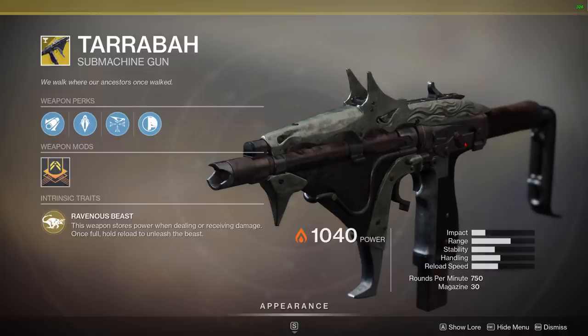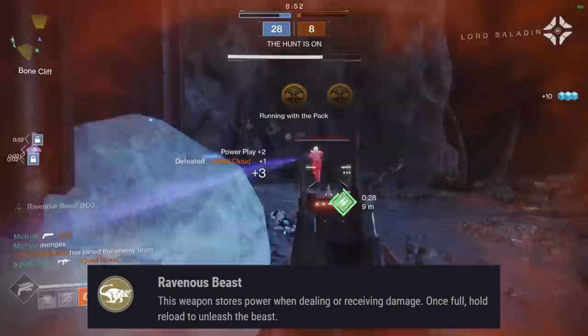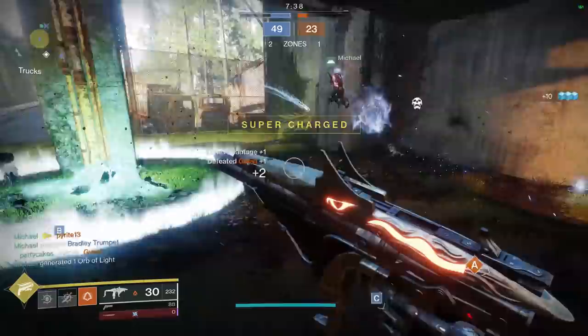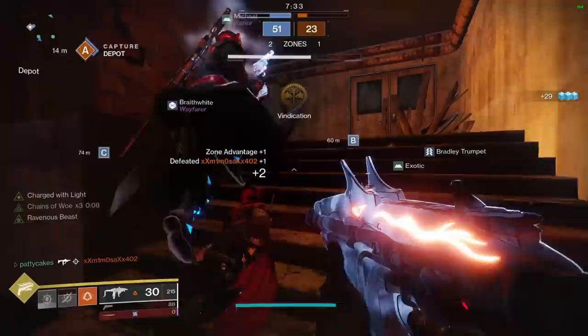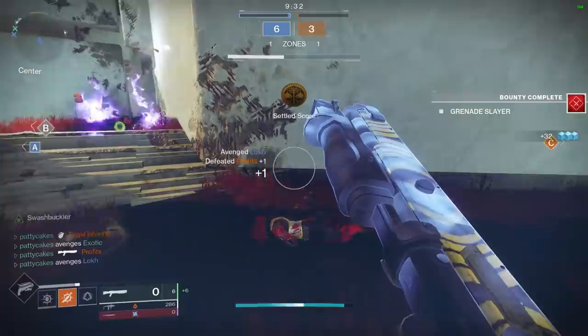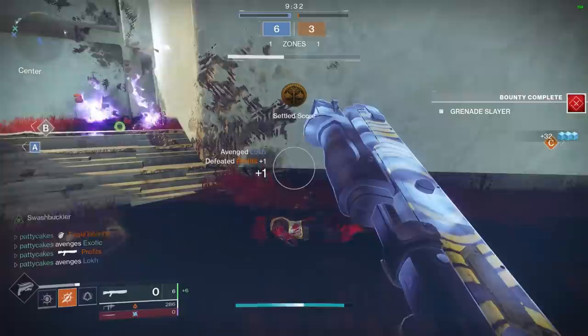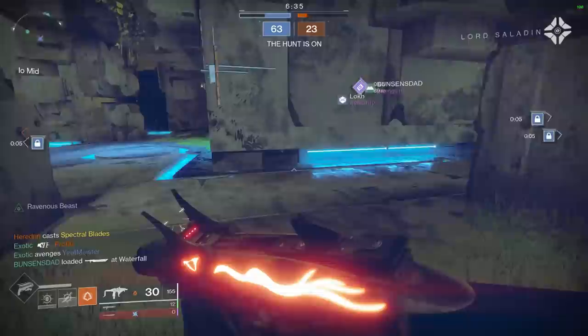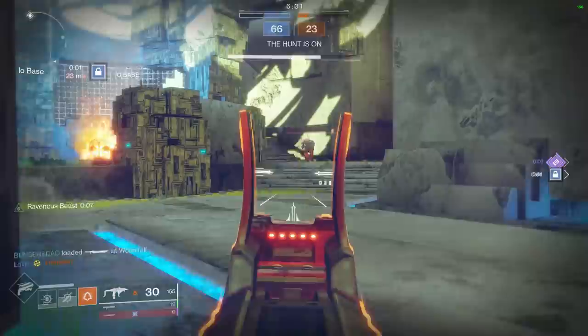Tarrabah's two exotic perks work in tandem: Ravenous Beast stores power when dealing or receiving damage and once full, hold reload to unleash the beast; and Bottomless Appetite, where dealing continuous damage extends the duration of Ravenous Beast. Tarrabah is one of the most fun guns to use in casual 6v6 play — it absolutely shreds with Ravenous Beast active at an insane TTK of 0.33 seconds. However, its one main drawback is that you lose progress on Ravenous Beast whenever you swap weapons, meaning you need to have Tarrabah out at all times when building up the charge. You even lose progress by pulling your Ghost out. This makes it feel very restrictive in PvP — not being able to switch to a sniper or shotgun without losing progress makes it much more suited for casual 6v6 than competitive modes. I'm going to rank this in the B tier, but if you could swap weapons and retain Ravenous Beast progression, I'd immediately move this to S tier.